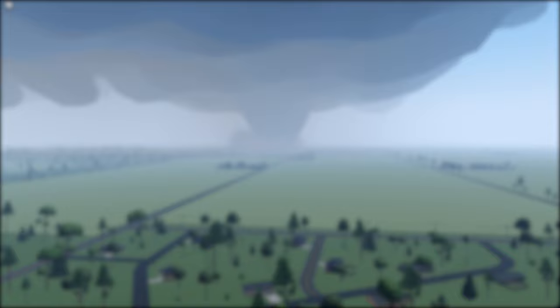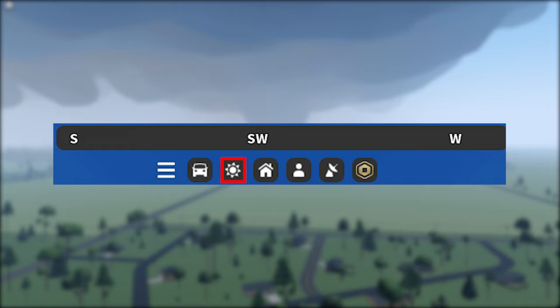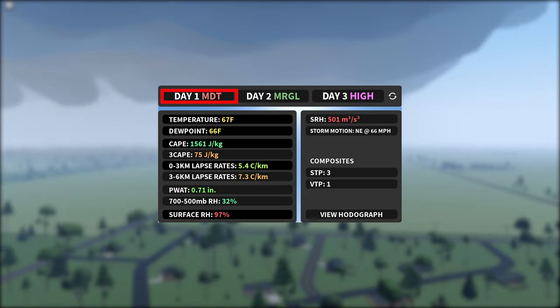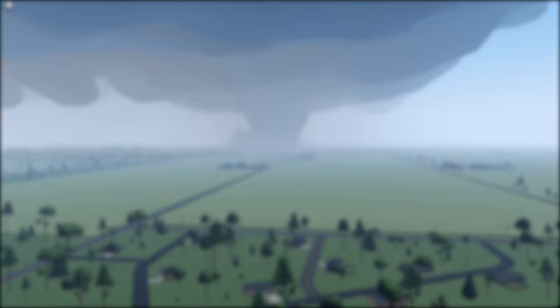Moving on to thermodynamics, accessed by clicking the sun icon next to the vehicles tab — these determine how strong the storms are going to be. The current day is always day one. There are six different risks going from low strength to high strength, in this order: thunderstorm, marginal, slight, enhanced, moderate, and high. Enhanced days usually bring less powerful, more photogenic tornadoes. This also goes for marginal days.